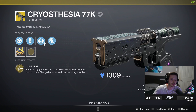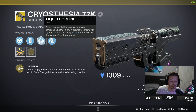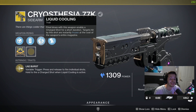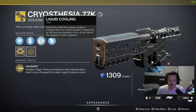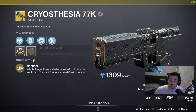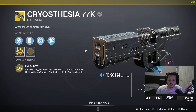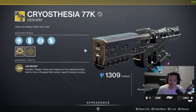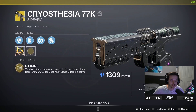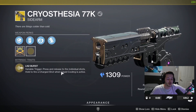It looks pretty good — I'll give them that. So: polygonal rifling, particle repeater, liquid cooling. Final blows with this weapon enable a charge shot for a short duration. Targets hit by the shot are instantly frozen at the cost of the weapon's entire magazine. Polymer grip. There's also a catalyst — when you kill someone who's frozen you actually get your ammo back.